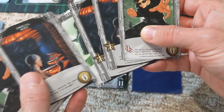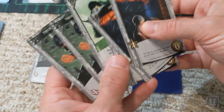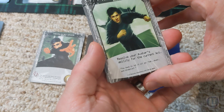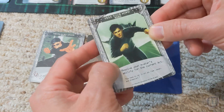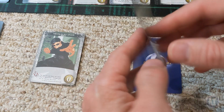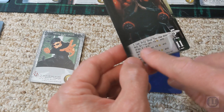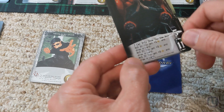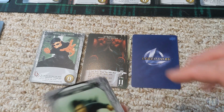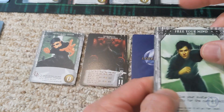Looking at our cards: we've got three recruiting points, two damage points, and we have the Free Your Mind card, which resolves your avatar's ability for the current act. Morpheus' act one ability — 'I can only show you the door' — gives plus one recruit point and draw a card. So I'll be looking forward to playing that and seeing what I can do with that ability next turn.